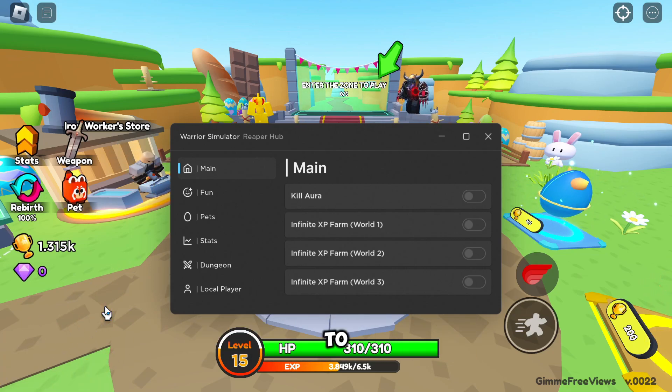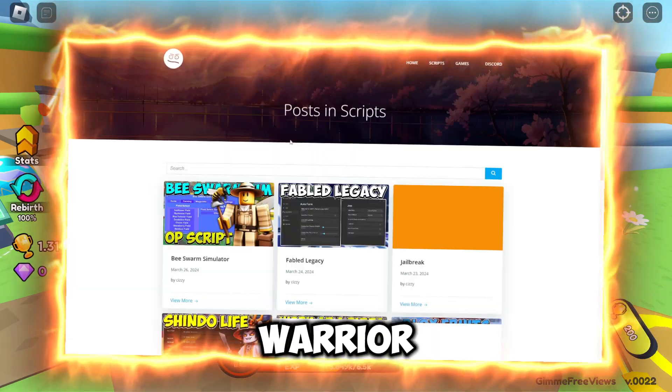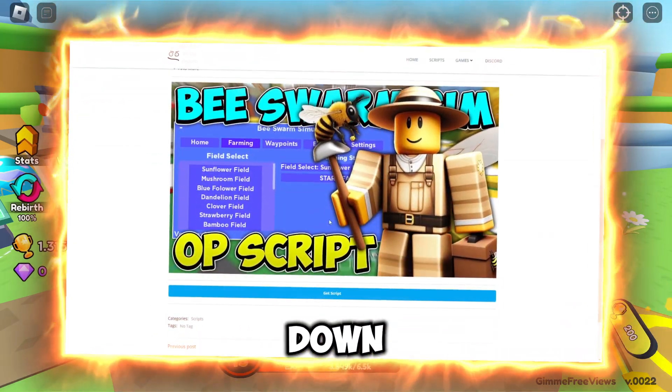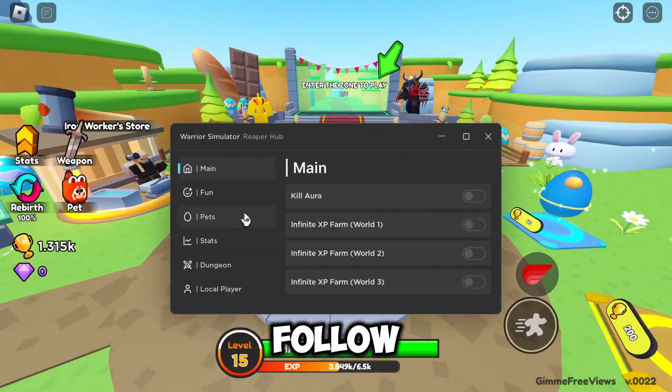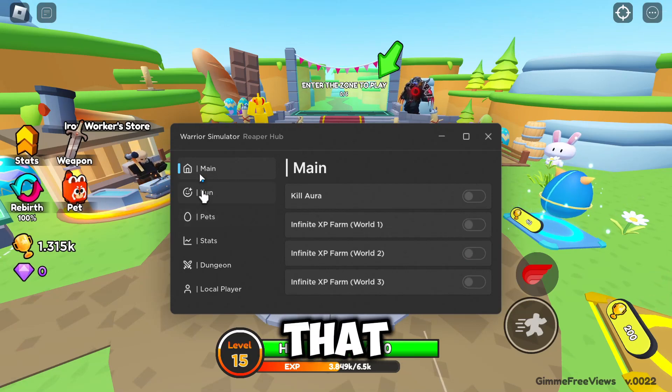First of all, what you want to do is go to the link in the description, which will bring you to my website. From there you want to go to the scripts page and find Warrior Simulator. Once you've found it, click on it, scroll down to the get script link, follow all the steps, then come into Roblox and execute.